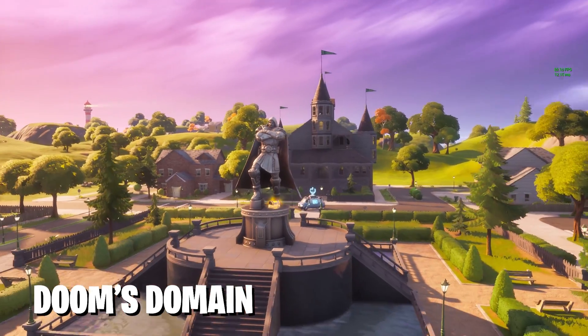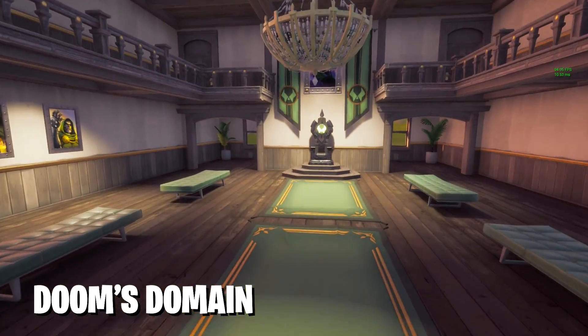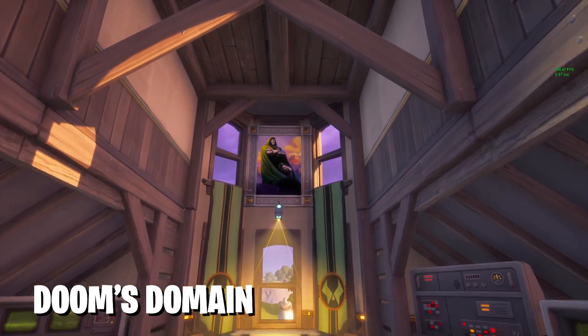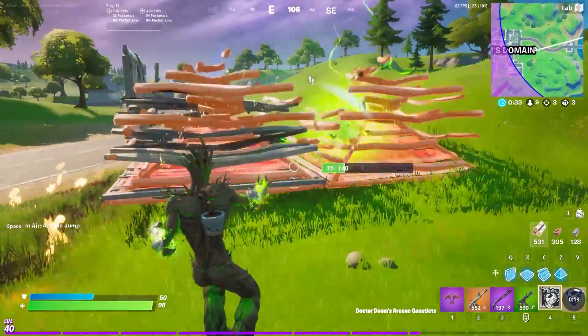Next up, we have Doom's Domain. Just landing here is really crazy. It's one of the only major POIs with the launch of Season 4, and it appears to be the only one that offers new boss abilities, which really just replace the mythic weapons of last season. You can find Doom's Domain in Pleasant Park. It doesn't take up all of Pleasant Park, but a subsection of it. I don't know why they didn't give this guy his whole own area, but he got a little something.